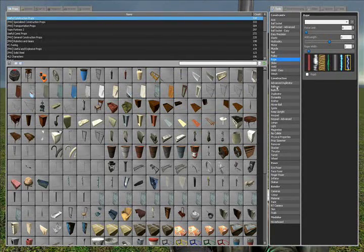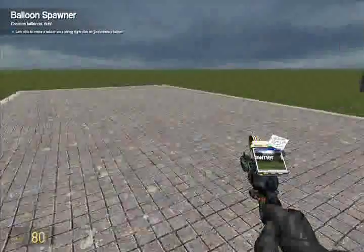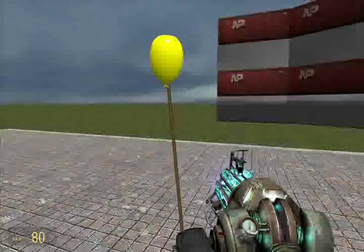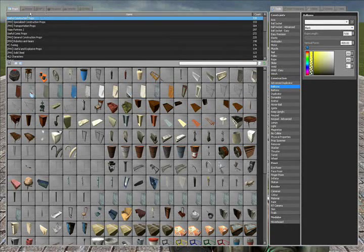Another tool — these are kind of screw-around tools. Most of them aren't actually screw-around tools, but this one is. You spawn balloons, and what you can do is put one in someone's hand or something to make it look funny — like on an NPC or a prop.